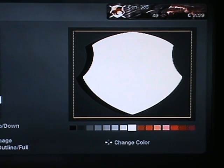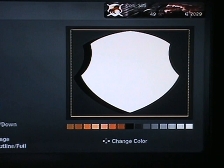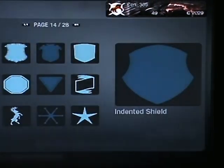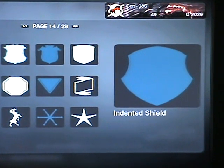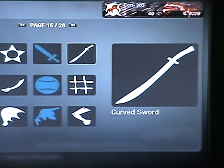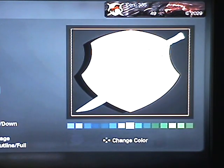Then duplicate it again, press R1 on PS3 — I don't know what it is on Xbox, I think it's RB, but anyway, that's not what I'm talking about. These are what I use, you can use anything, but then I go for the curve sword.